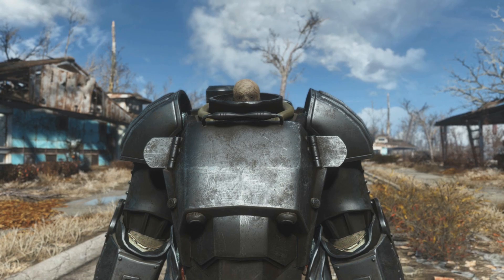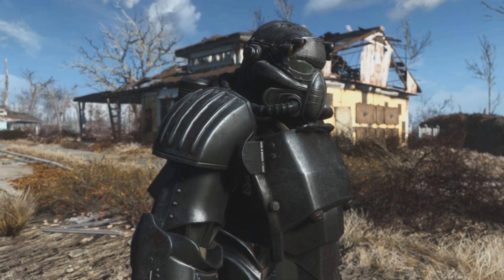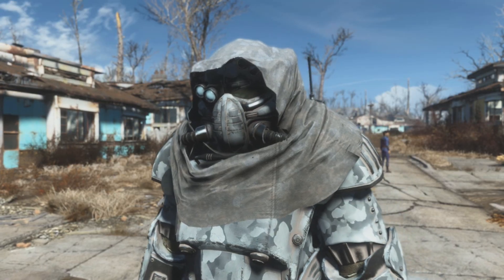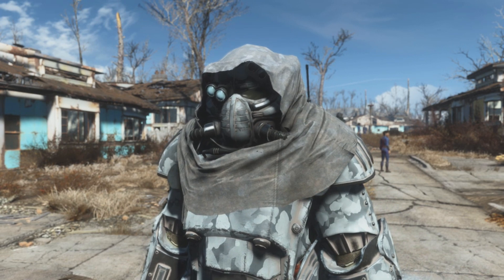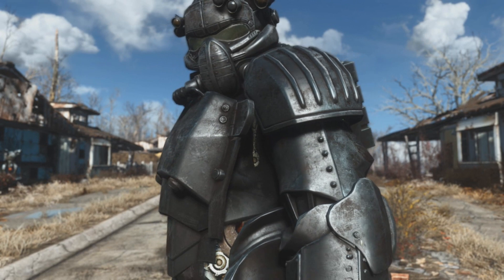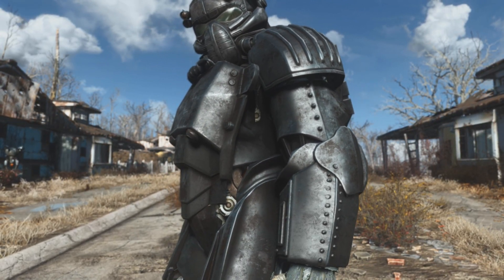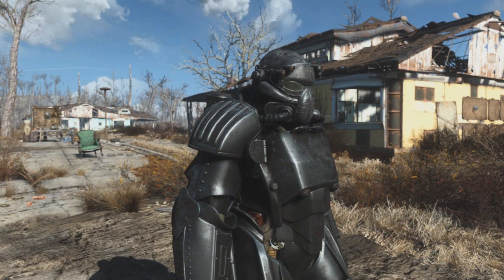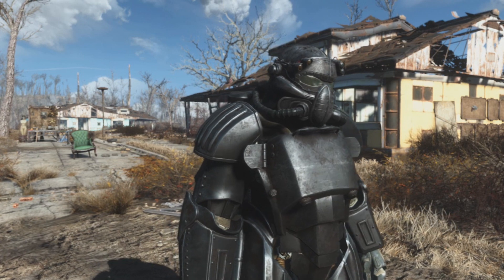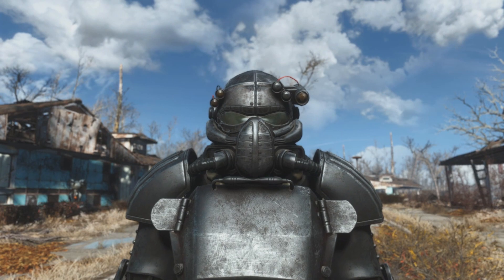The mod we're gonna be taking a look at next brings one of the most infamous, oldest and most memorable Fallout themed YouTube characters into the Commonwealth, providing you with a brand new, incredible looking custom suit of power armor themed after the Storyteller. The T49 Armor of the Storyteller mod adds in a brand new custom suit of armor into the world of Fallout 4, coming packed with its very own custom-made meshes, high resolution textures, and even including a brand new recruitable companion somewhere in the world — the Storyteller himself.